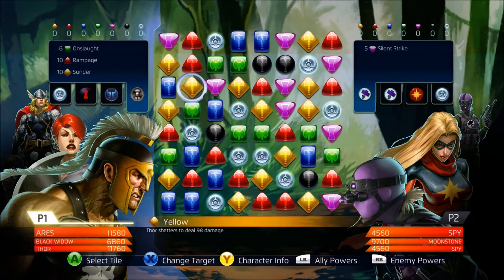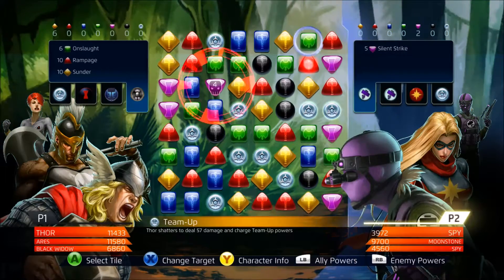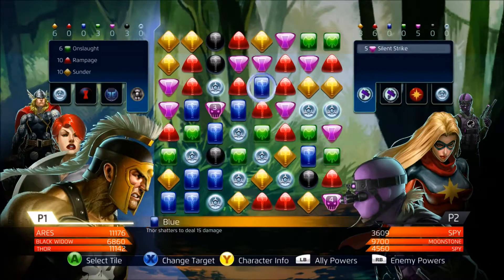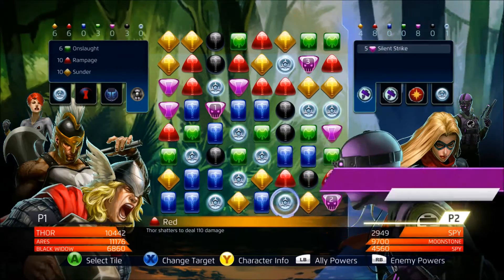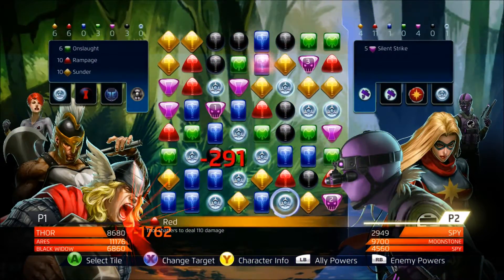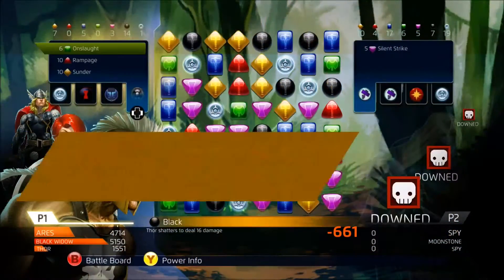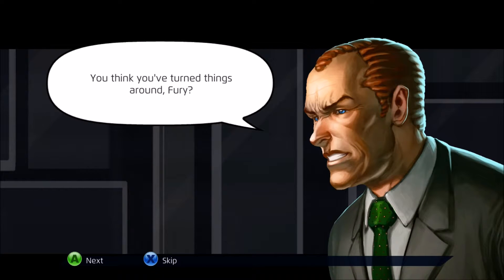I chose Ares, Black Widow, and Thor for this mission. We're about to kick some ass — it's going to be really easy with these characters. Black Widow is OP, and Ares is another OP character, so I'm really confident in this one. With Black Widow on our side we have all the chances possible.